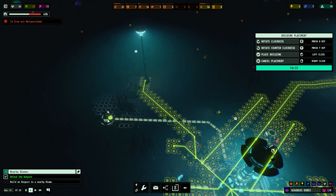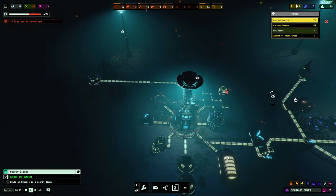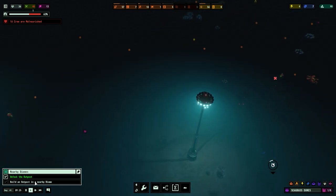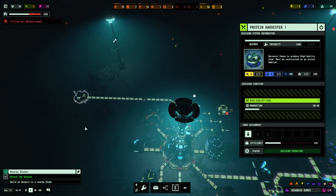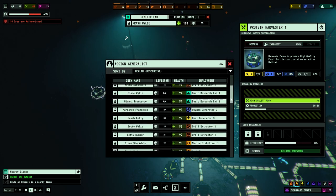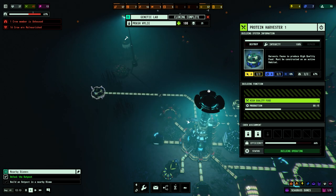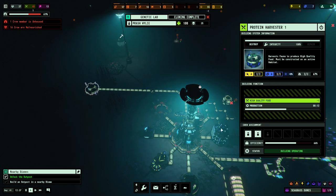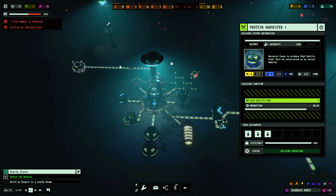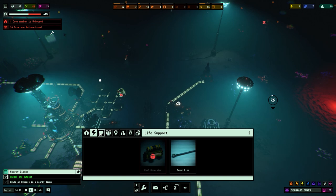Malnourishment will hopefully be sorted in a second. The problem is power — but I know for a fact over here we have an oil field, and if we build an outpost we can hopefully sort that out. Looking at our production — because we're under 40 crew, we'll move someone from the drill extractor to produce more protein. We've got the malnourished status but we may be able to sort that as well.